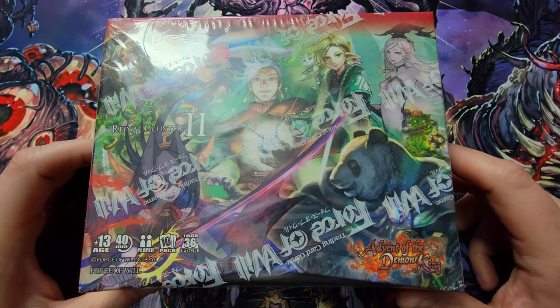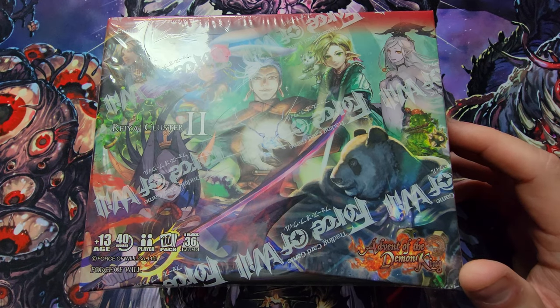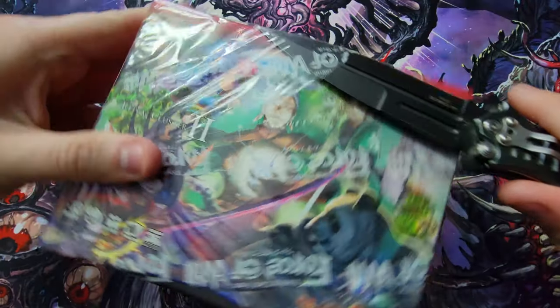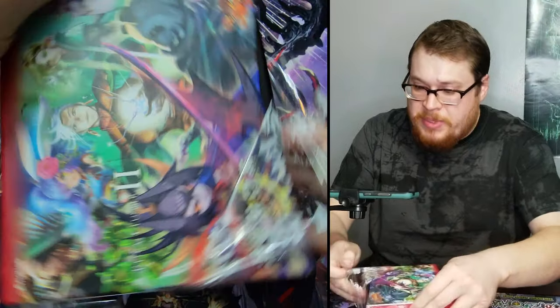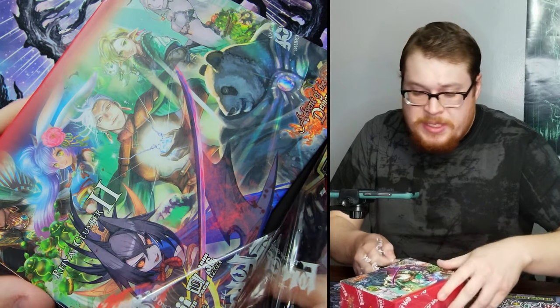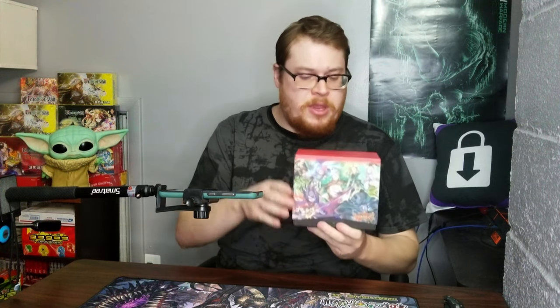Getting into the alternate booster box version — Force of Will puts out a nice little variant box that they developed where you can actually store your cards in, which is pretty sweet. It comes from the top down, not your traditional booster box type. Let's jump into this thing and see what we can get. I got my knife — let's get into it. I may have scratched the box a little bit. Only problem with this close-up camera is you can't really see the reveal of the box, so here we go.